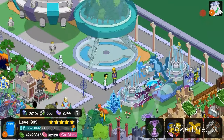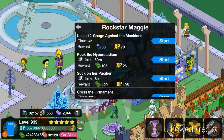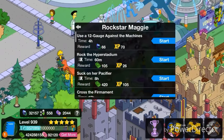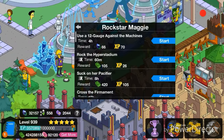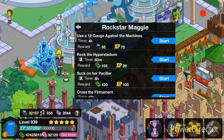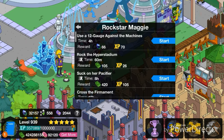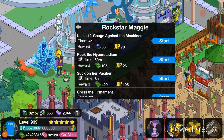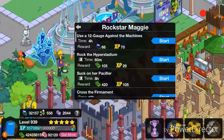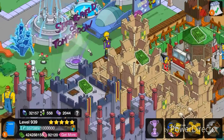Over here we have a brand new character that came with it — Rockstar Maggie. I think it's pretty cool to get these kind of characters. Some people wish that the future versions of them were actually costumes, but that would be a bit weird just because Maggie is small — she's a baby — and this future Maggie is tall. So it would be a bit weird if it was a costume. I guess it's good to have, and it kind of makes sense to have a future Maggie and a past Maggie in your town.